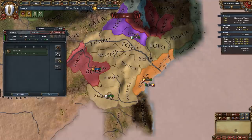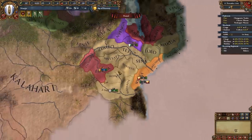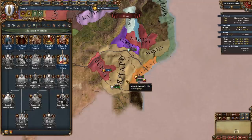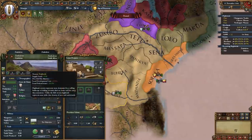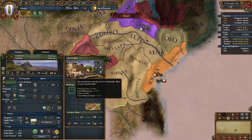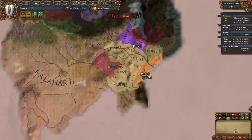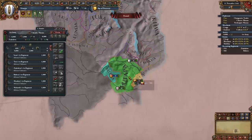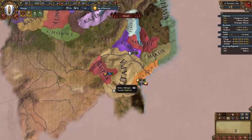Now hire two more infantry regiments and recruit a general. After a couple of months pass we are going to get a very bad event: the Fate of Zimbabwe — the Regression of Zimbabwe — where our capital basically gets obliterated. The City of Kami monument goes down to level zero, but it will give us some nice stuff and claims on nearby provinces. We just need to wait for that event to fire.